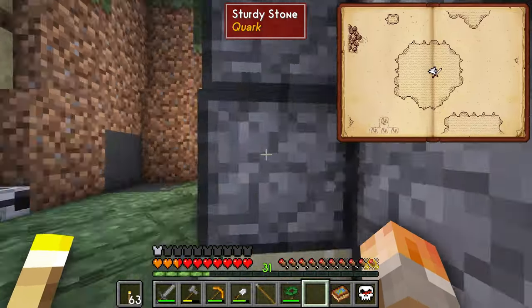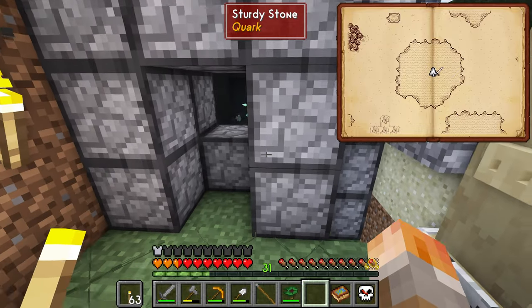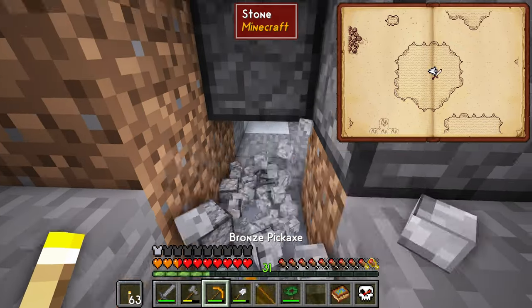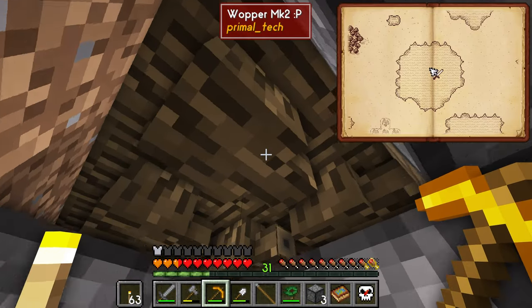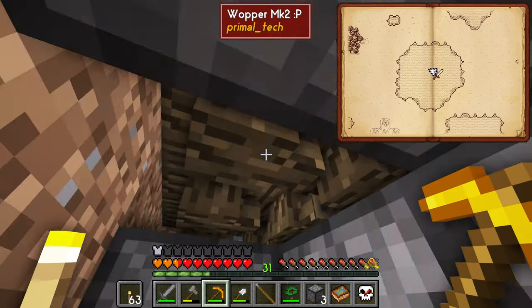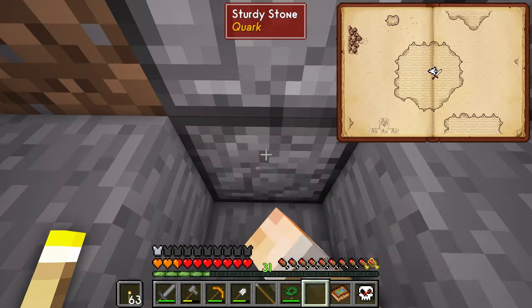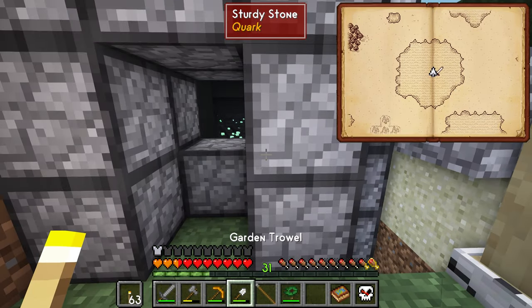Below the half slabs there are hopper mark twos — I tried this with hopper mark ones and it didn't work. The network feeds everything into this crate. Just above the hoppers is a half slab; the hoppers do pull through the half slab, and sometimes the mobs break the half slabs, but it's perfectly fine.